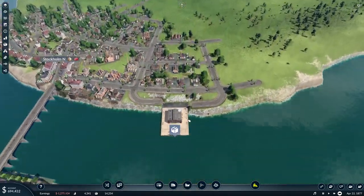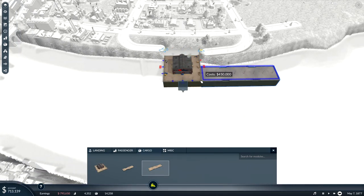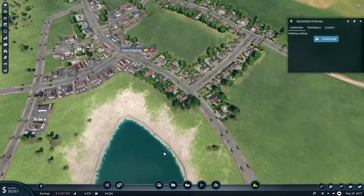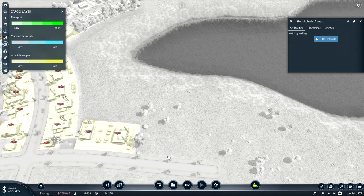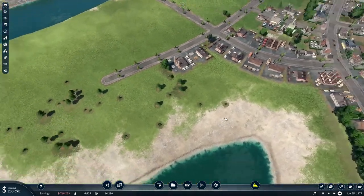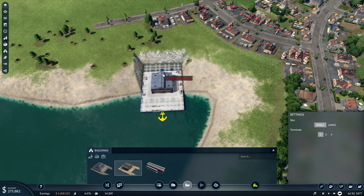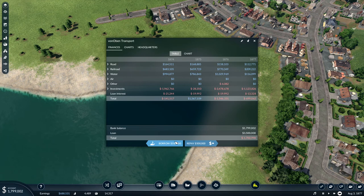Let's remove that one - we want large. We have one in Norrköping. If we build it here we can probably save us some lorries or horse carriages. We need to take some loans - let's borrow up to 5 million and see if that is enough.